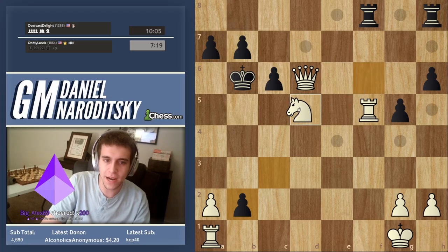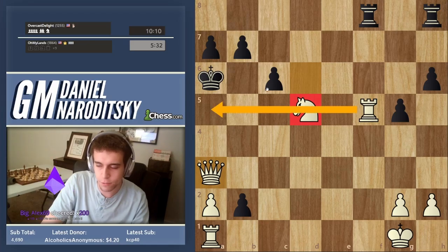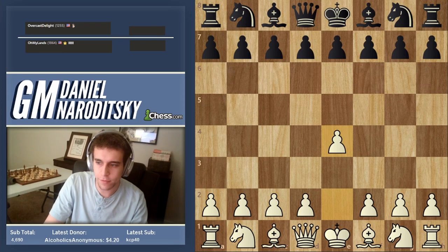Knight d5 would not have been checkmate in two because it blocks the rook's access to b5. Good game.